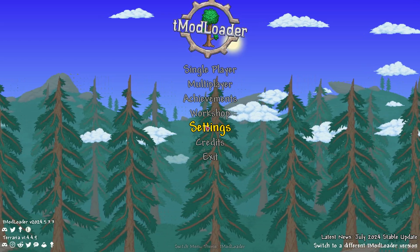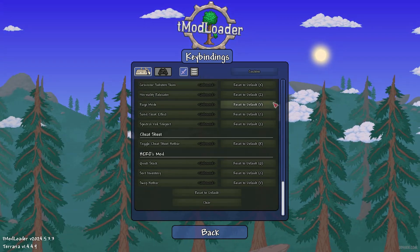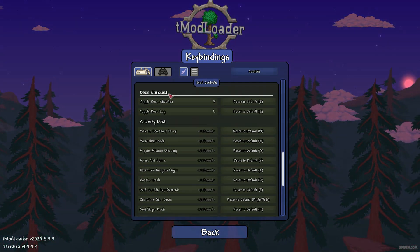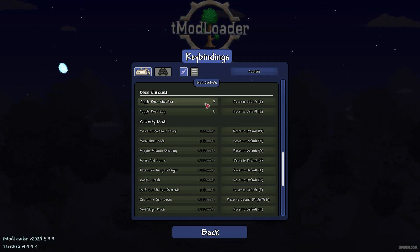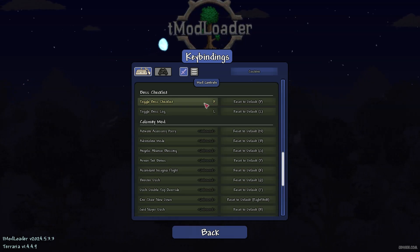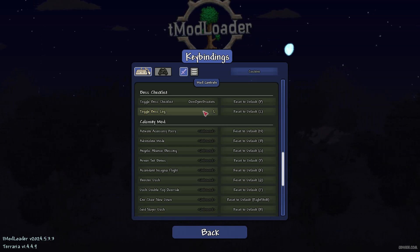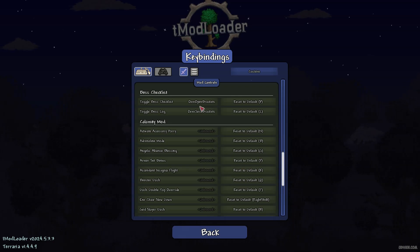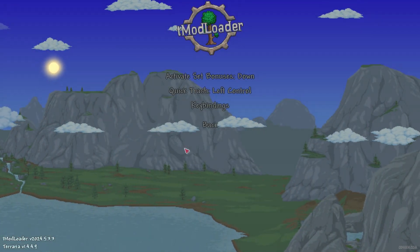Go to Settings, then Controls, then keybinds. Scroll down to find the Boss Checklist settings — by default it has no keybind assigned. To set a keybind, click the field so it turns yellow, then press your desired key. Remember the keybinds you set for both the checklist toggle and the log, as there are two options in this mod.